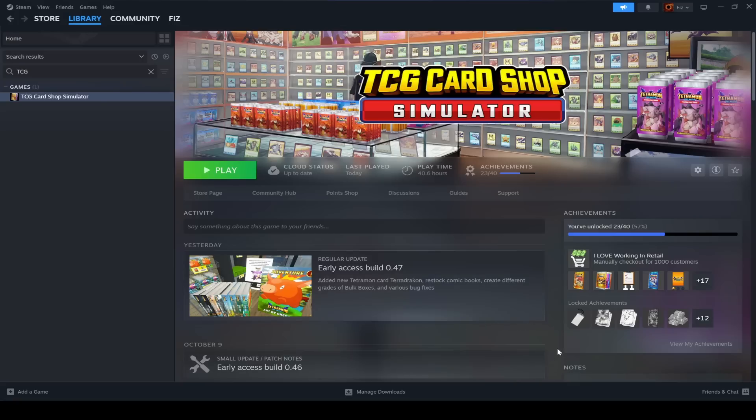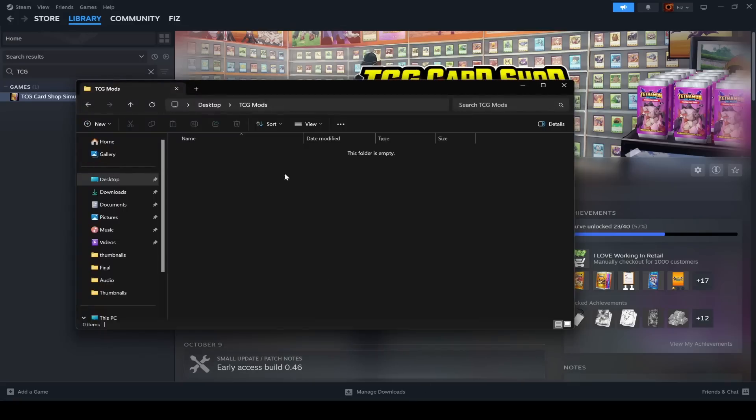The first thing I want you to do is make a folder on your desktop — you can call it whatever you want. I call mine TCG Mods. This is where I'm going to download all the files from Nexus Mods.